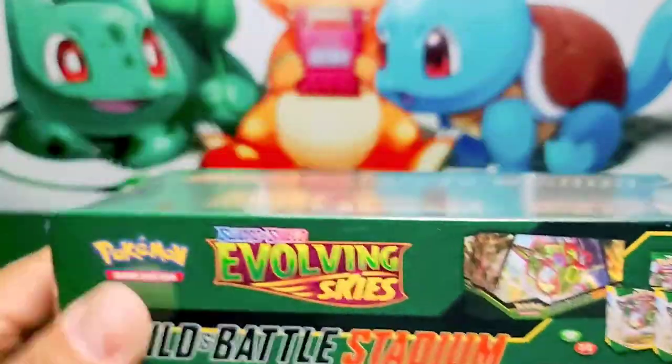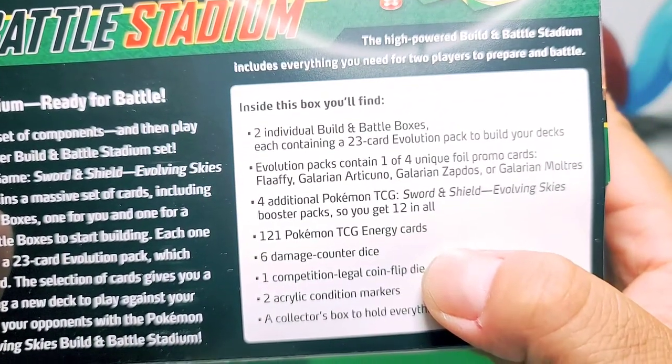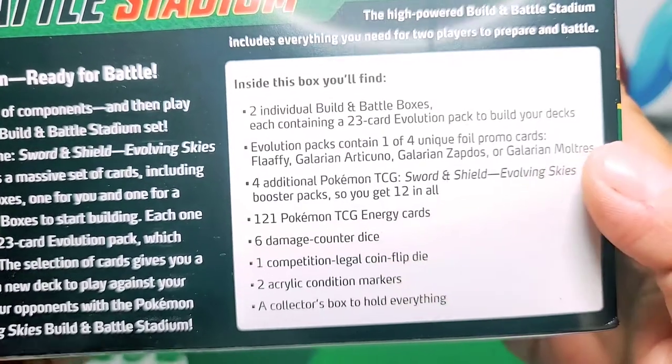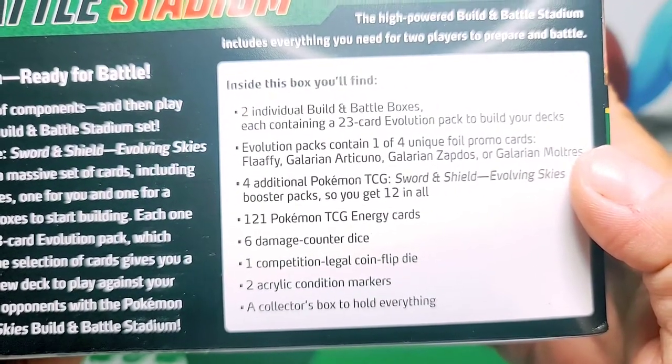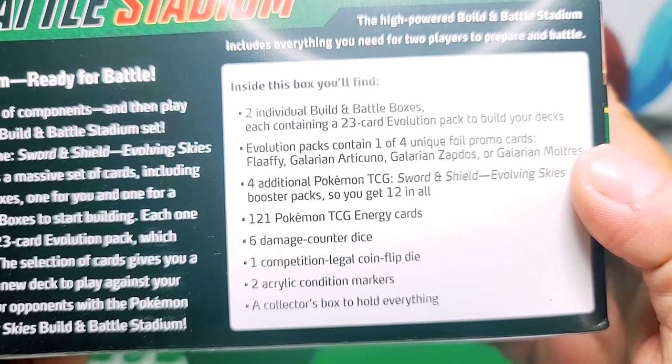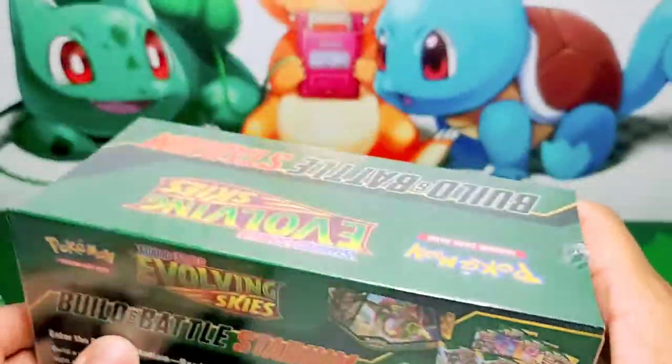We know the four promos are Flaffy, Galarian Articuno, Galarian Zapdos, and Galarian Moltres. For additional Pokemon TCG Sword and Shield Evolving Skies booster packs, you get 12 in all. There are also 121 Pokemon TCG energy cards, six damage counter dice, one competition-legal coin flip die, two acrylic condition markers, and a collector's box to hold everything — which I'm assuming is this right here.